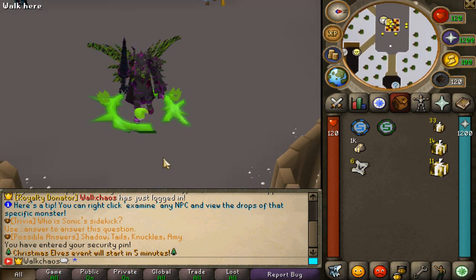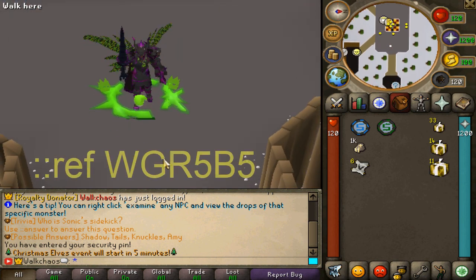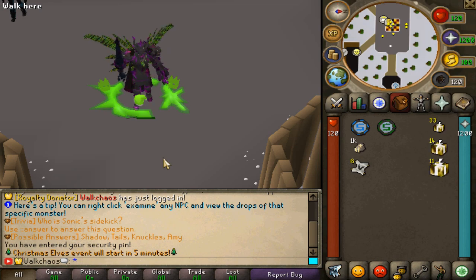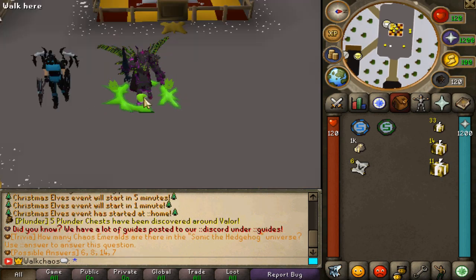When logging in for the first time on the release, make sure to claim the ref code. Type ::ref wgr5b5 to get a crazy starter pack. Let's go!